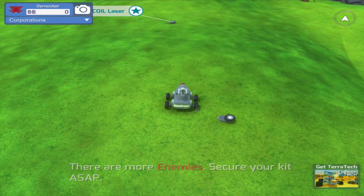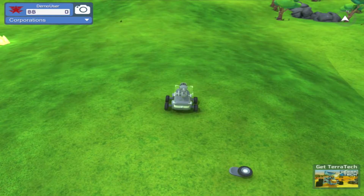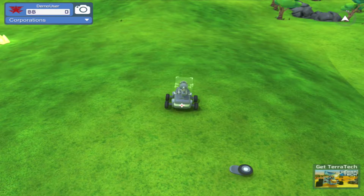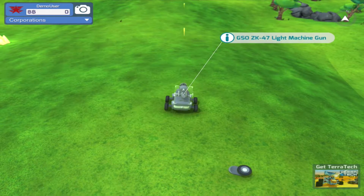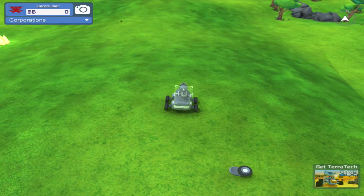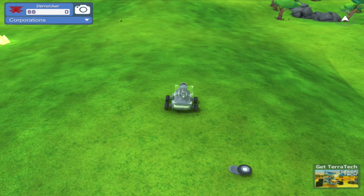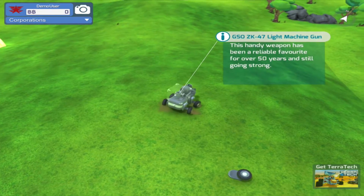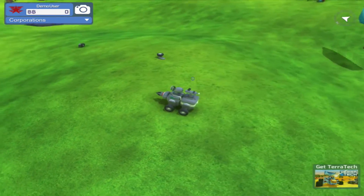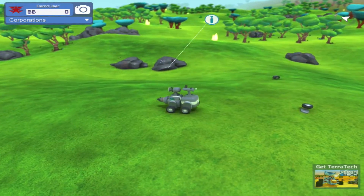There are more enemies — secure your kit ASAP. I need to turn this guy around. There we go — we can fire front and backwards, I like it. I'd like to get more wheels but I don't have any more blocks. I think it's time to explore — it'd be nice to have more wheels. Let's take off and take a look around and see what we can find.